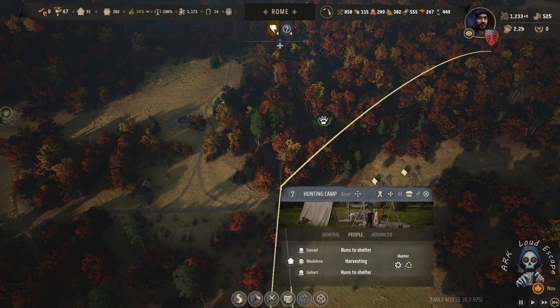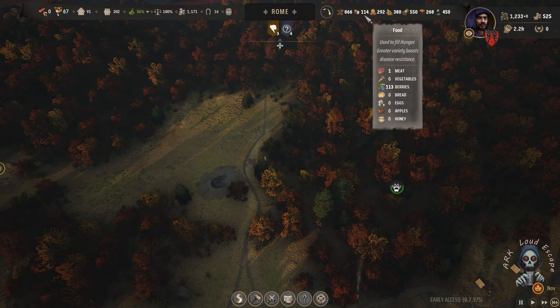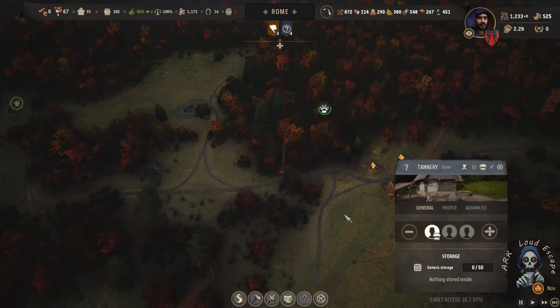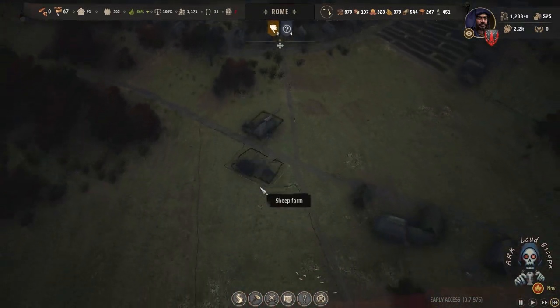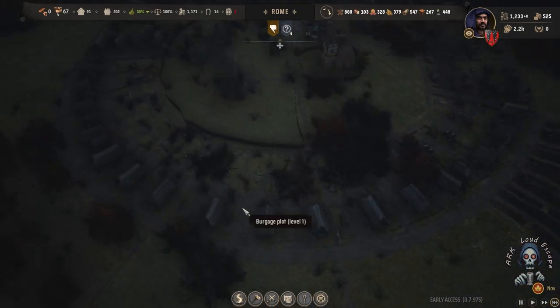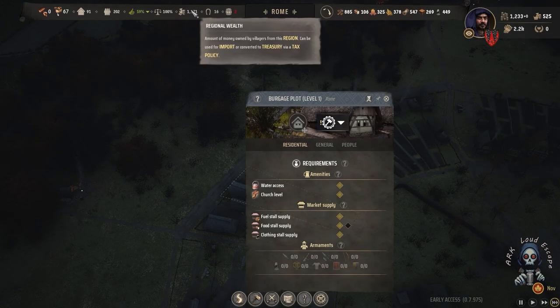Let's check where they are — they are farming, hopefully getting us some extra meat. Meat is really hard to get. But I think with a new game update, meat is now easy to obtain by farming pigs and placing them in housing.